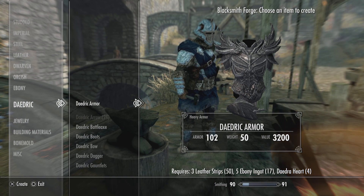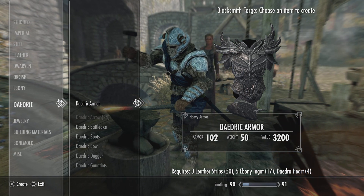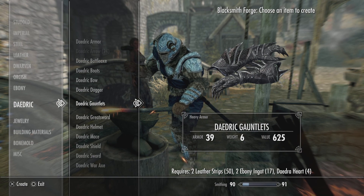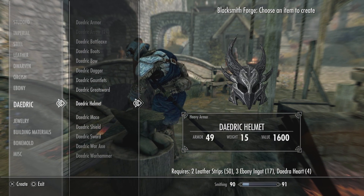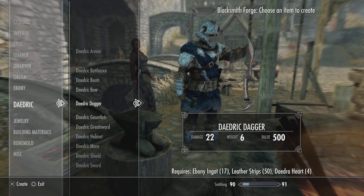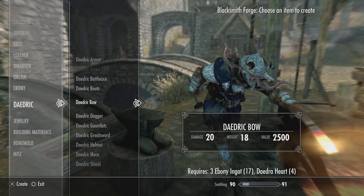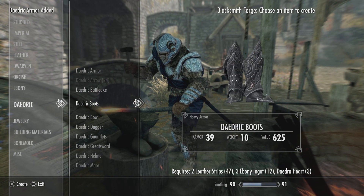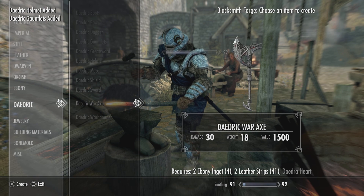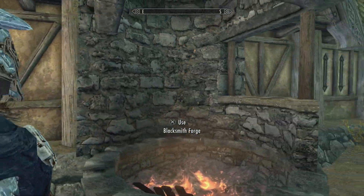Okay, Daedric - so five for the chest, then we'd have twelve left, then minus three we'd have nine left, then minus two we'd have seven left, and minus three we'd have four left. So I have four ebony ingots left and I'm going to use them to craft a sword - so let's make all this stuff. Boom, boom, boom. Oh wait - I don't have another Daedra heart, that's why. It's fine, we've still got the armor. Now let's put it on.